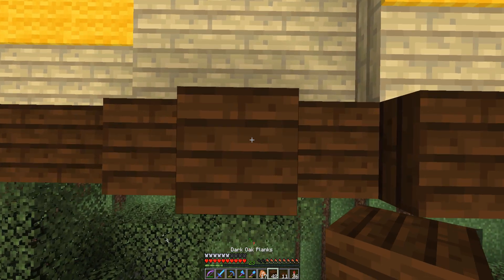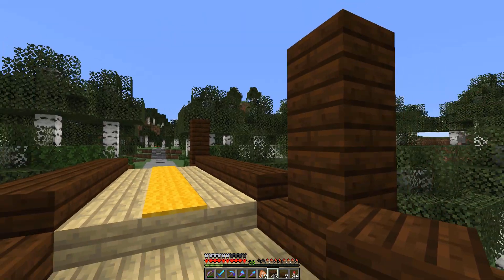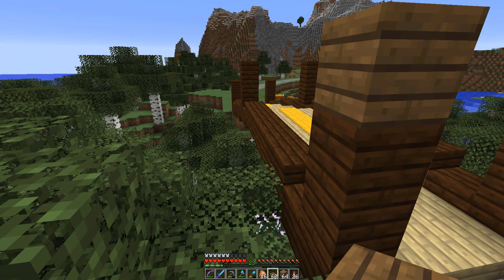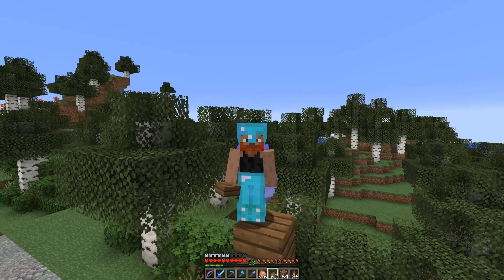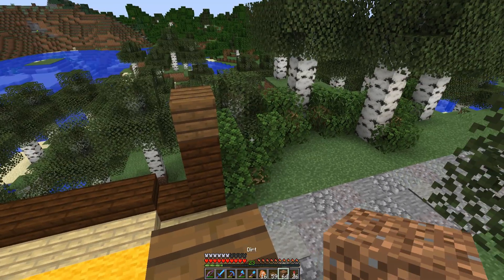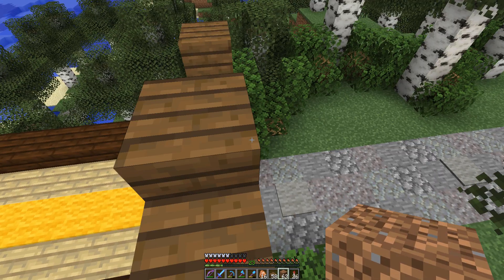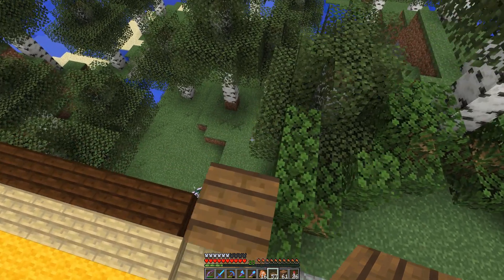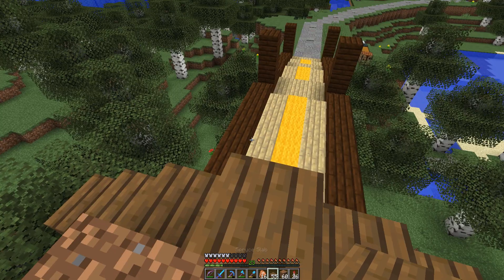That's it — perfect. Let's get that duplicated on the other side and then we'll be ready for the roof. Now it's time to get this roof in place. I've got to remove half a slab to get this in because you cannot place two half slabs of different types in the same block — come on Mojang. Anyway, we're going for a classic V-shape for the roof, which means I'll need some scaffolding blocks: that goes there, and then this side we want that down there with the scaffolding block like so.